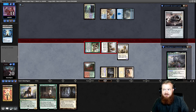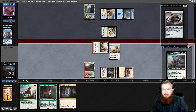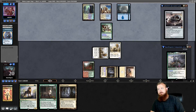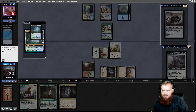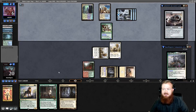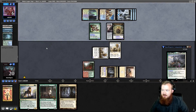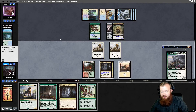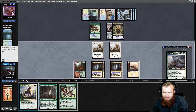Opponent uses Archmage's Charm to gain control of Wild Nakadal. We hit them for 4, they go to 7. If they play out Batterskull next turn we can play Feline Sovereign. They didn't attack with Wild Nakadal, so we can't attack this turn. We draw another Wild Nakadal and play Cavern naming Cat. I decide to play Bronze Hidelion and Wild Nakadal — though I realize I should have left up Stomping Ground to activate Bronze Hidelion's ability. That was a mistake.